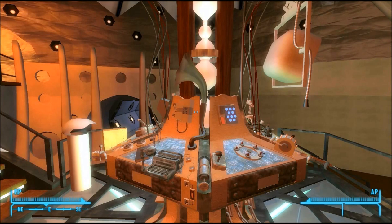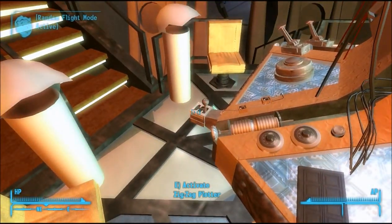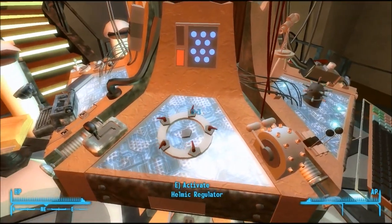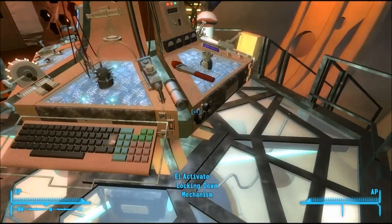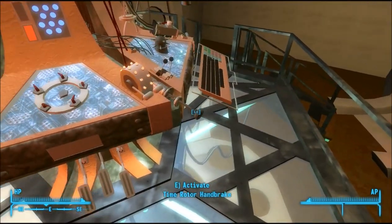Randomised flights: when used, you'll materialise in a random location. To take off in randomised flight, you need to start with your zig zag plotter, then move over to your helmet regulator, then space-time throttle, then lockdown mechanism, and then finally the handbrake.